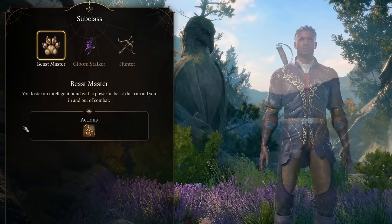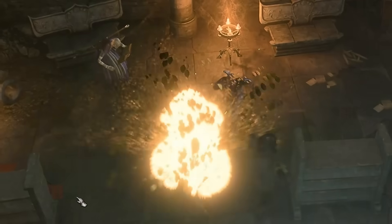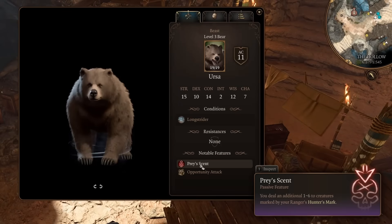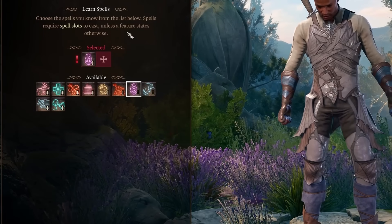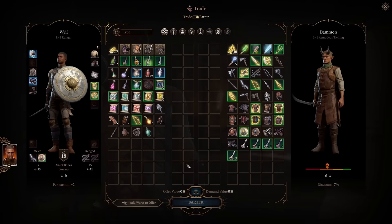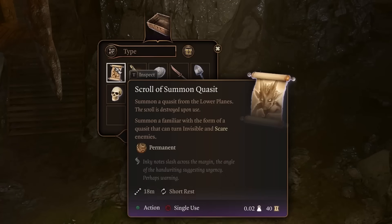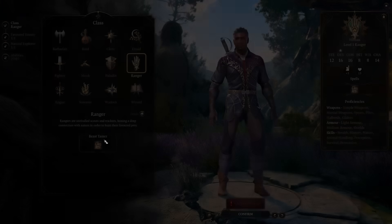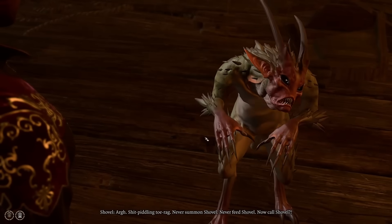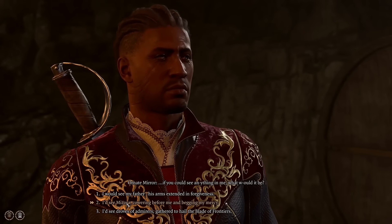At level 3, the only real option is the Bear, as it is by far the most tanky and has the highest damage output. Companions also get the free damage bonus from Hunter's Mark, letting them hit quite hard. It just so happens that Damon sells us a bow with a free Hunter's Mark. Heading back into the Blighted Village, we go down a wooden hatch and collect the Summon Quasit scroll. I take a level in Wizard, and importantly use the scroll instead of learning it to summon Shovel.